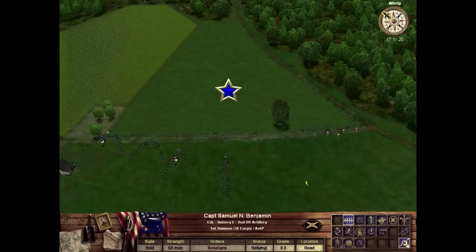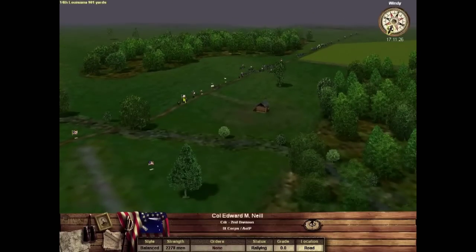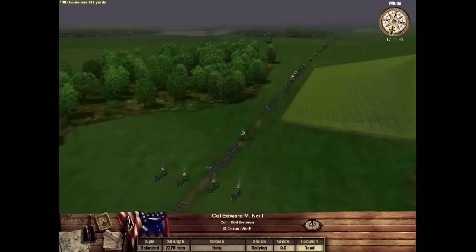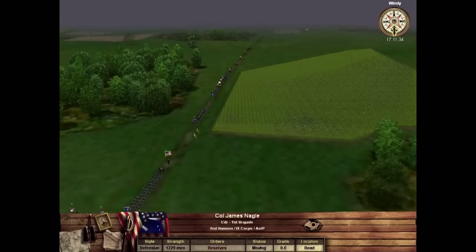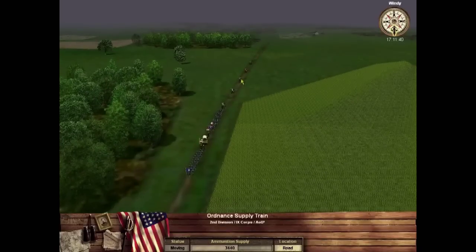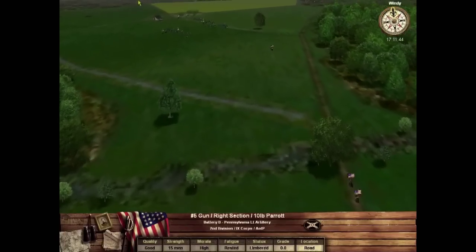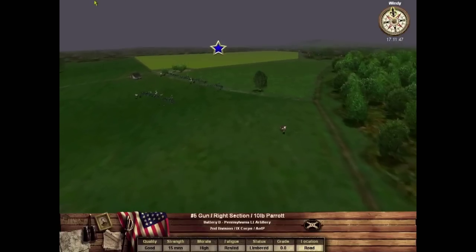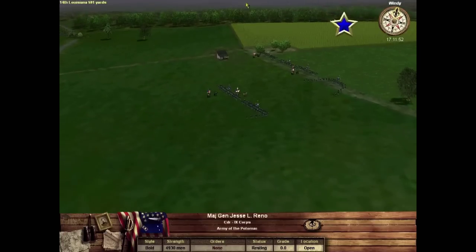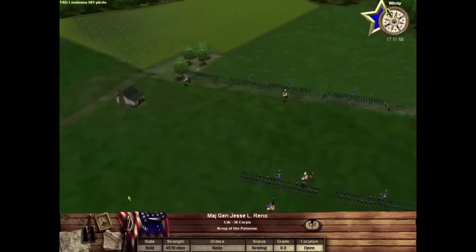When you get in close proximity to an objective with an officer, you take that objective — that star turned blue, meaning I'm now earning victory points if I hold it long enough. You typically have to hold it anywhere between one to five minutes to get a certain number of victory points. The game is a little bit older and the graphics are out of date, but it's still one of the premier Civil War games ever made. I'm holding my objective with still no engagement, which suits me just fine — if I can take up a blocking position, I really don't care.